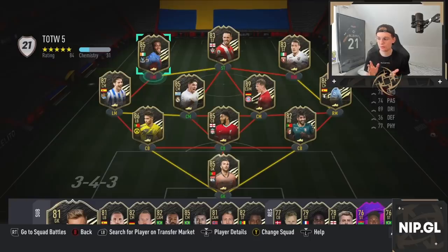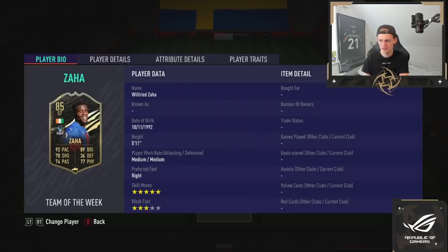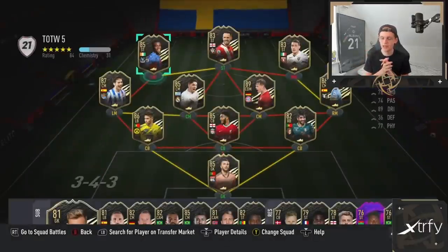And the last player who I think is the one you're basically looking at is of course Zaha — 85 rated Wilfred Zaha, 5-star skill moves, 3-star weak foot, 92 pace, 89 dribbling as well. But as I said, his weak foot is a bit poor. I'm often trying to use strikers who have 4-star or 5-star weak foot so I can turn whichever way I want and then just bang it into the net.